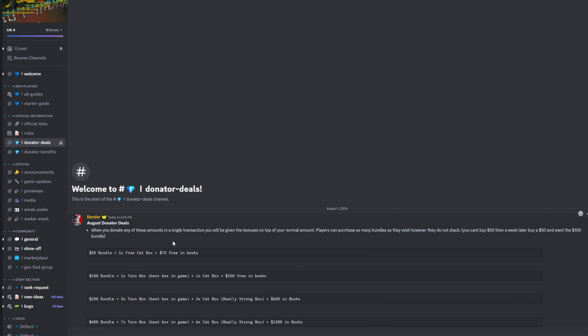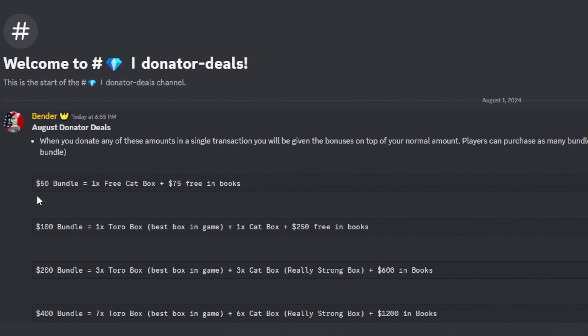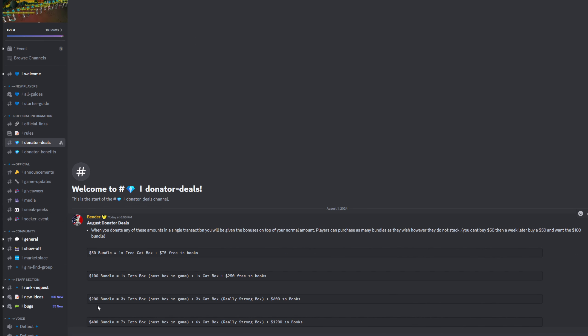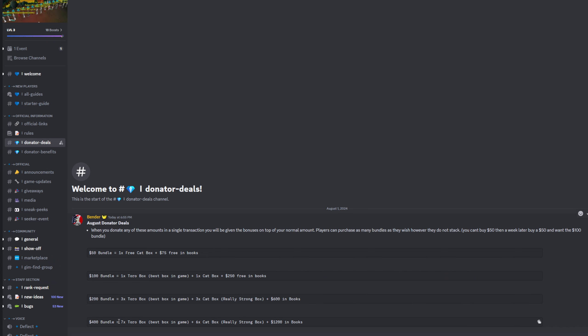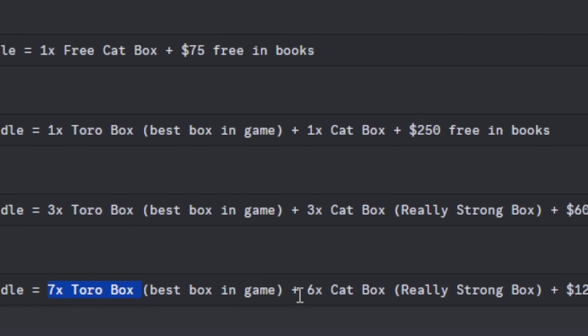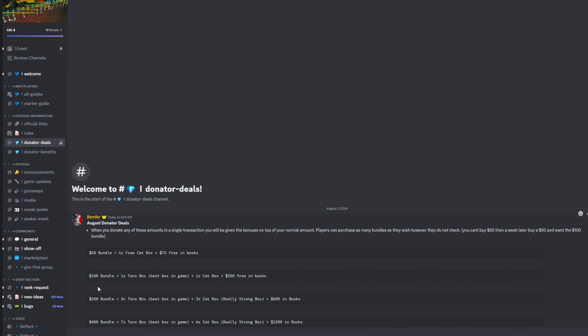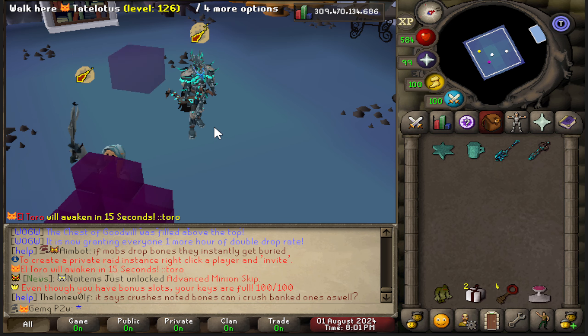After opening those boxes I was curious, so I went to the donator deals tab. These Toro boxes are insane and can really help out my account. The best bundle is $400, which is expensive — you get seven Toro boxes and six cat boxes, plus an extra $1,200 in books. I'm probably going to get one of the middle ones at some point — maybe the $100 or $200 bundle.